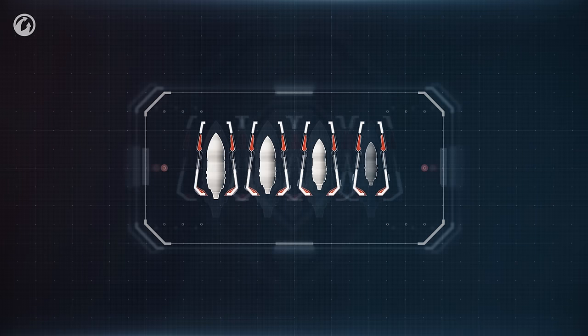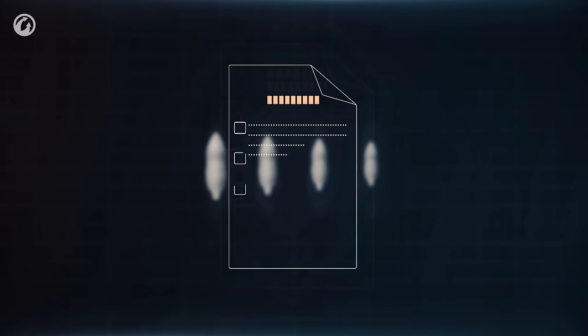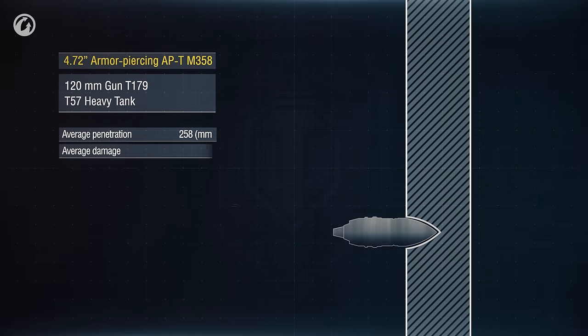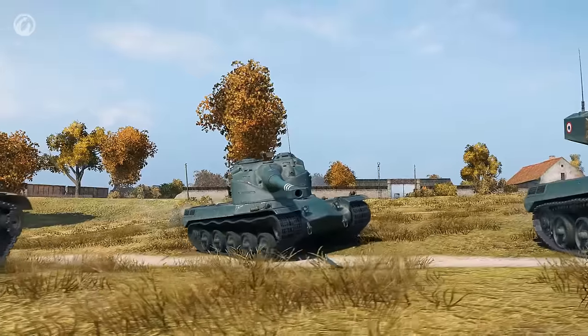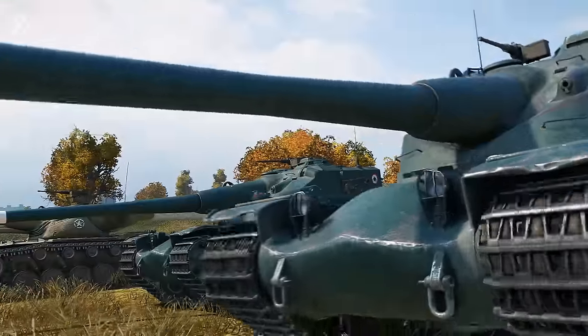Every shell in the game has its penetration capability. The documentation specifies its average value when firing from 100 meters. The actual penetration can be 25% higher or lower. The damage caused is calculated in a similar manner. Let's go further and have a small experiment.